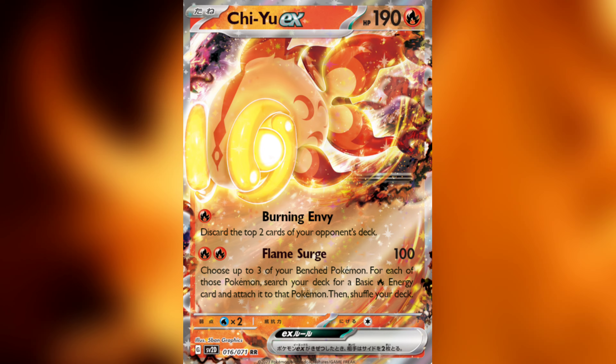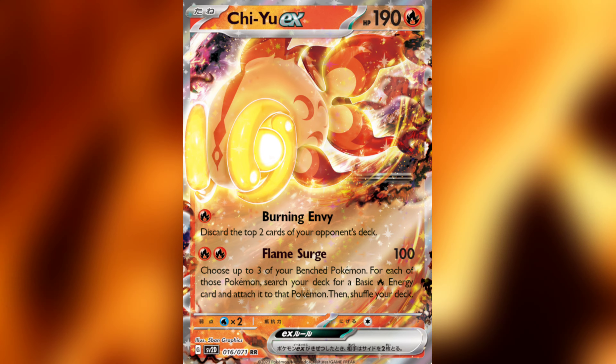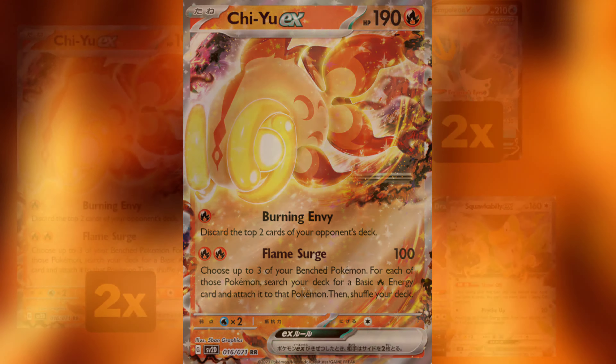We're playing it for that second attack, Flamesurge, which for two Fire Energies does 100 damage and we can select three of our bench Pokemon and attach a Fire Energy to each of them.